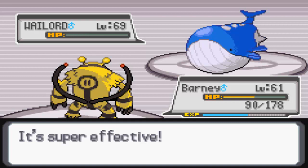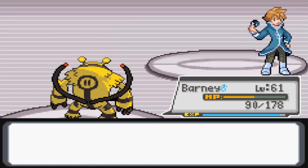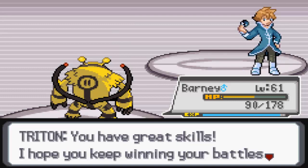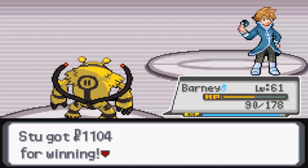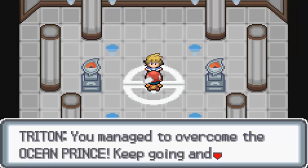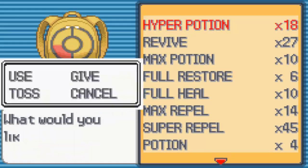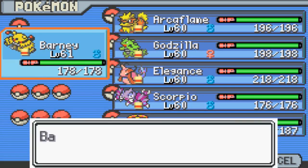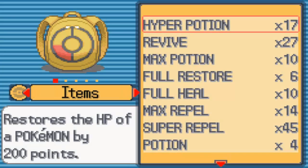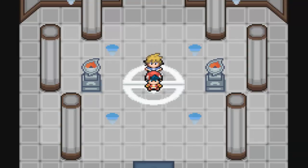That's defeated — the second member of the Elite Four defeated in record time. Wow, that was so fast. He says: "You have great skills. I hope you keep winning your battles with power like that." Well, I only used one Pokemon, so I guess it is sort of powerful. "You managed to overcome the Ocean Prince. Keep going and try to beat the rest of the Elite Four." I'm just going to heal up Barney, and that is going to wrap up this episode. Thanks for watching — I know who's coming up next and which Pokemon to switch to the front. I will see you guys for more shortly. See you then.